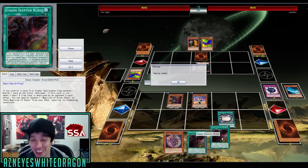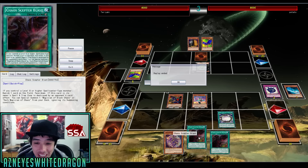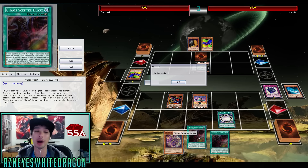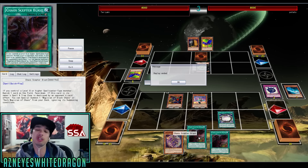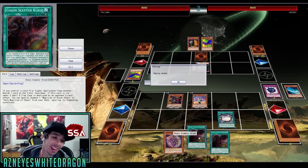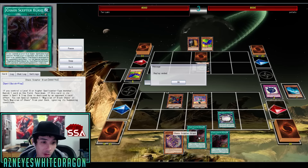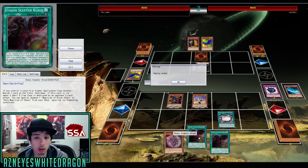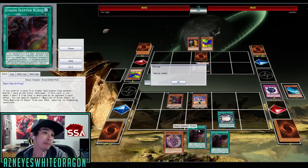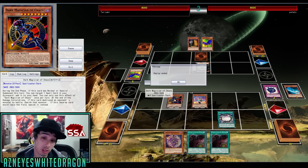Like that is so unfair — you just banish and then you win the game. The amount of shenanigans that can go on with Chaos Scepter Blast, I think it's a little bit overpowered. I know it's an RNG mechanic where they have to hit it face down, and it is a quick play. You just get to special summon a Dark Magician of Chaos from your deck, and then that card re-adds back any spell card. Not only can you re-add this card back, but you can get back anything. Let me know what your thoughts are on that.